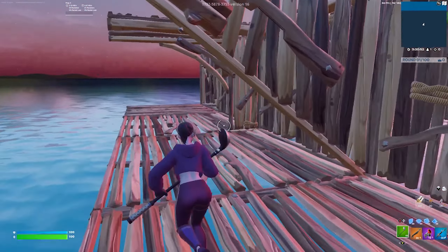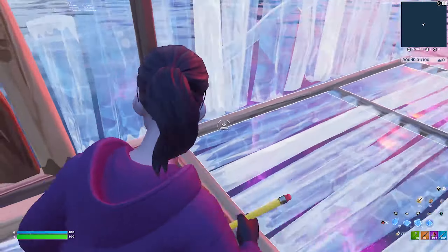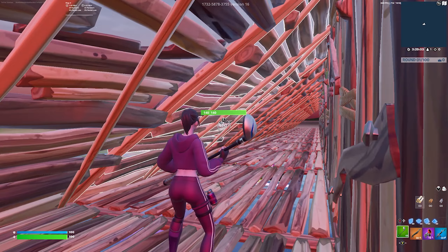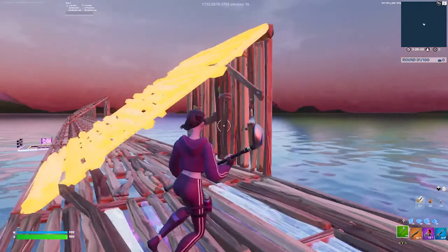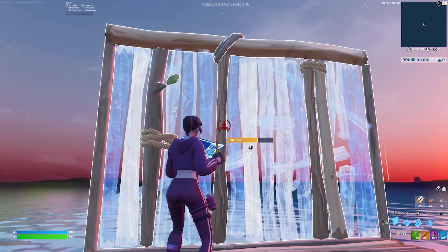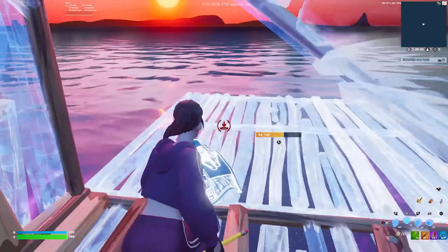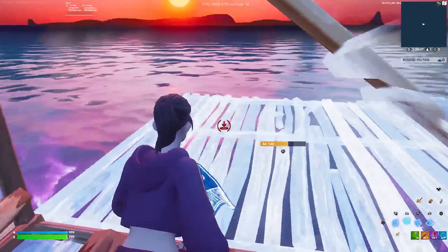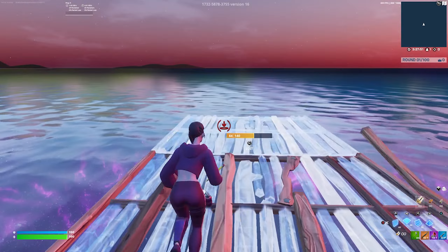The next tunnel is definitely the easiest one and most of you probably already know it — the floor-wall-ramp tunnel. If you already know how to do this tunnel, drop a fire emoji in the comments. When I do coaching, I see a lot of people do this tunnel wrong — they'll place their wall first and then place their ramp against the wall.